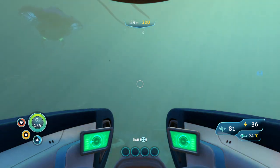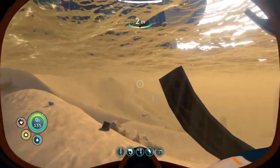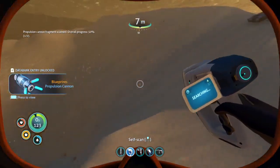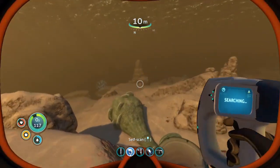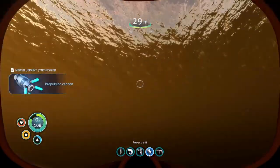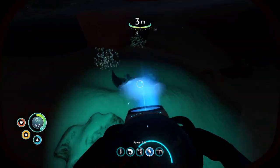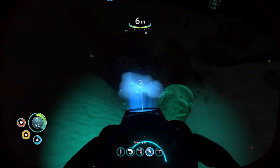The crash sites should just be this way. There's a box right there — that should probably be Propulsion Cannon. Yep. Just one more. I think the only thing ever in the boxes around here is Propulsion Cannon Fragments, but I could be wrong. And then I saw Life Pod 4 over here. Propulsion Cannon Fragments, but I haven't found any Cyclops Hull Fragments yet.